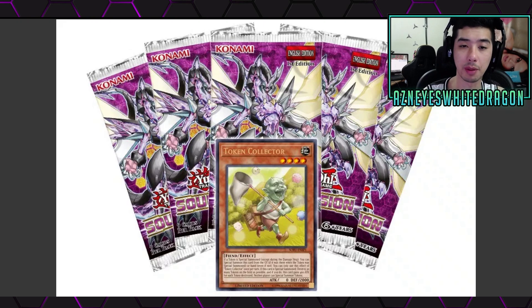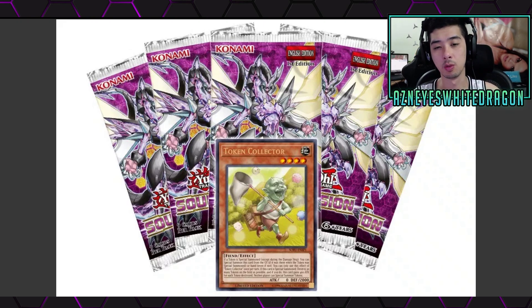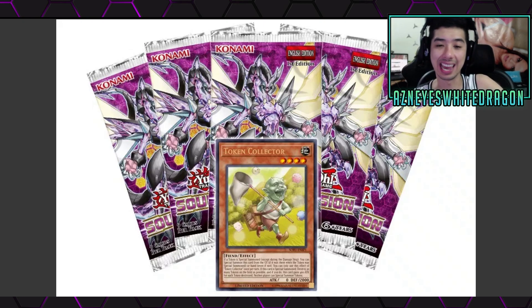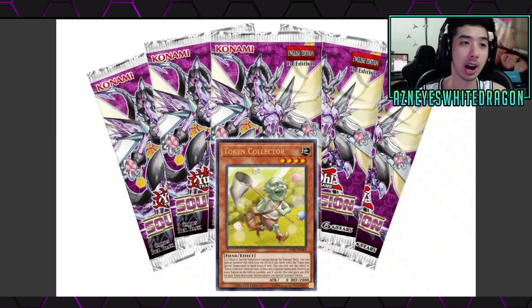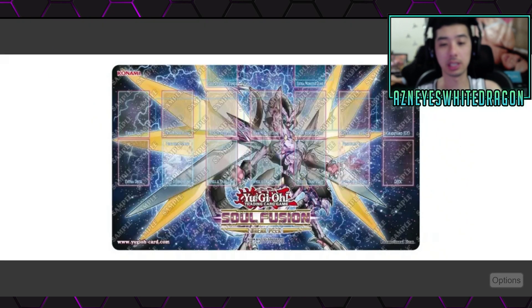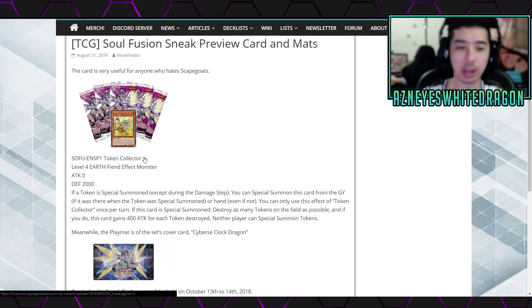Let's go ahead and go over the Soul Fusion promotional card for the Sneak Peek, which is Token Collector. Sneak Peek is not going to be taking place until one week prior to Soul Fusion coming out, which should be on the 13th, because it's coming out on the 19th. Token Collector is a new card — Earth, Level 4, 0 attack, 2,000 defense points, and here is also the mat, but we're really here to check out Token Collector's effect.